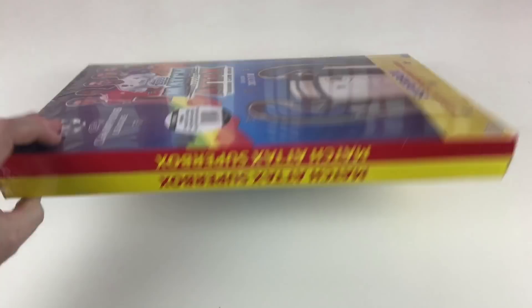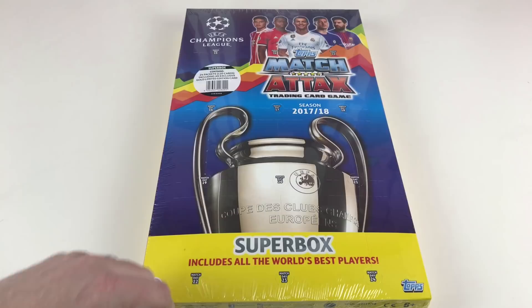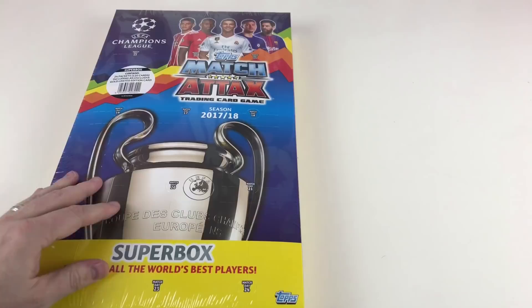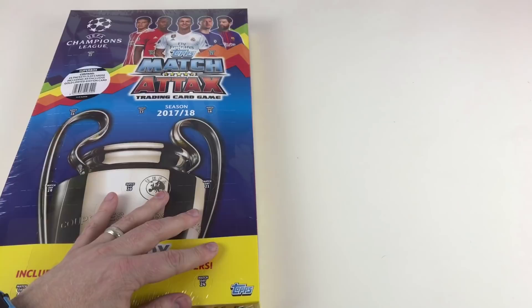This looks like your normal Match Attacks advent calendar, but it's actually a super box. What this super box has is match days on it, as opposed to Christmas days like an advent calendar. You're supposed to open one on each different match day, so as a match plays through the tournament you open a pack and get some awesome cards. It's designed exactly the same as the calendar — it's double-sided, and includes 24 packets which gives you 120 cards.